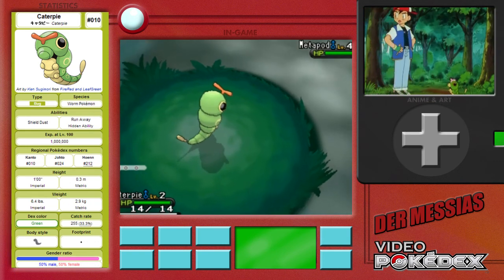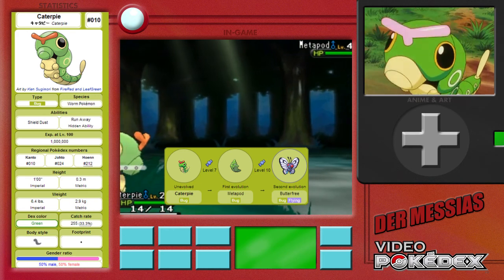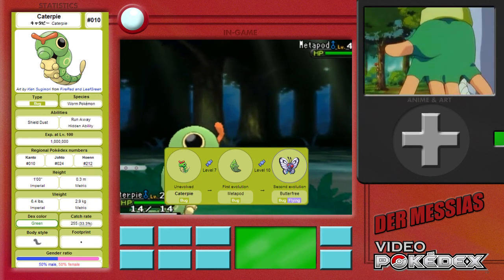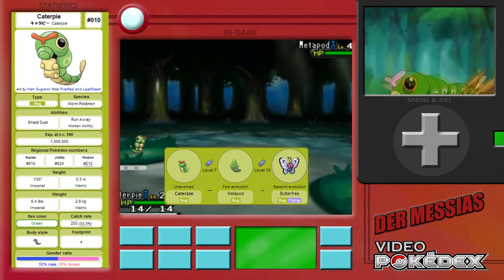Caterpie is infamous for being a pretty weak early game Pokémon, as it's normally found with a low level and will evolve very soon at level 7 into the Bug-type Metapod, and from there on at level 10 into the Bug and Flying-type Butterfree.